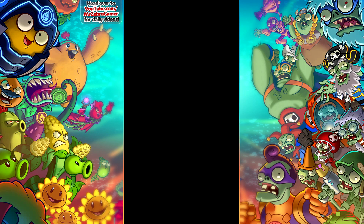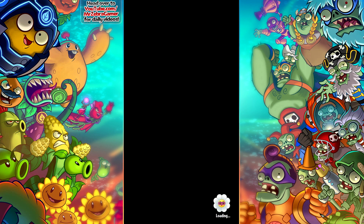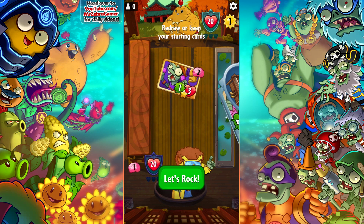Let's go on with the second one. I don't know who we're going against, but it'll be Spudow. Okay, so Spudow's going to be scary — having all those walnuts and potato mines all be zero costs, that's something that's really, really tough to deal with.